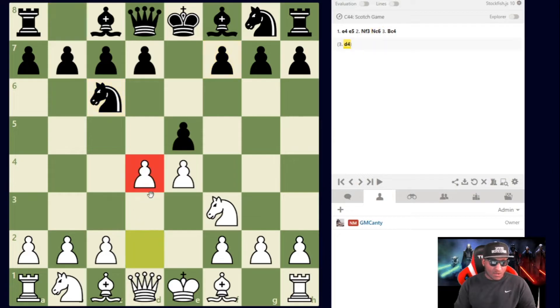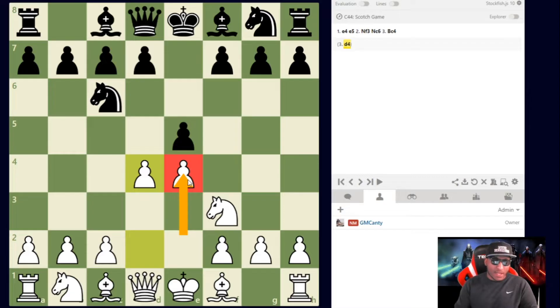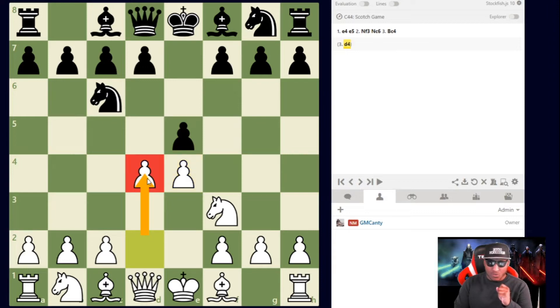The Scotch starts with d4. After d4, you're saying: 'I'm going to take space in the center and eliminate your pawn while I keep mine here — rapid development, moving fast.' The idea of the Scotch is relying on quick development and attacking chess. This was Garry Kasparov's alternative to the Ruy Lopez — he used it a lot, Wesley So did too, as well as many other top players.